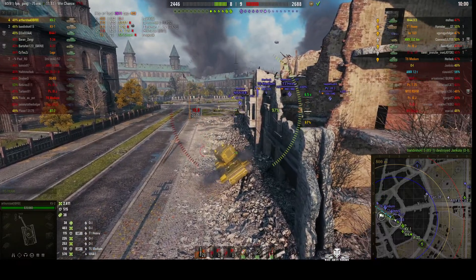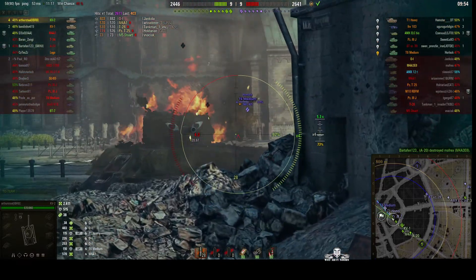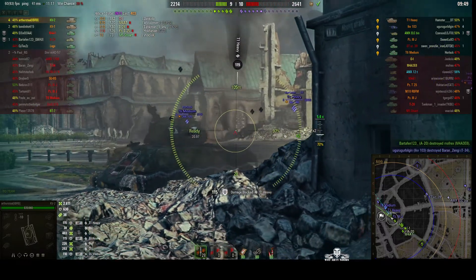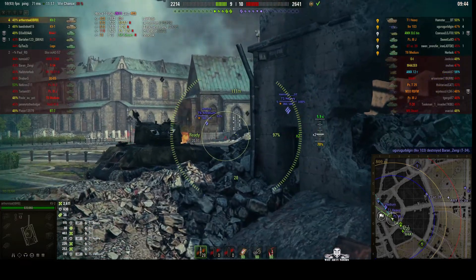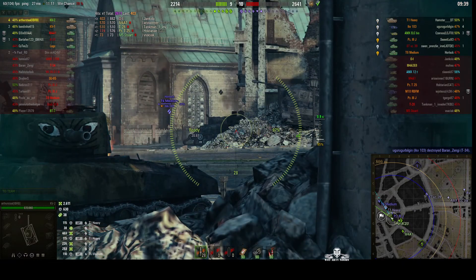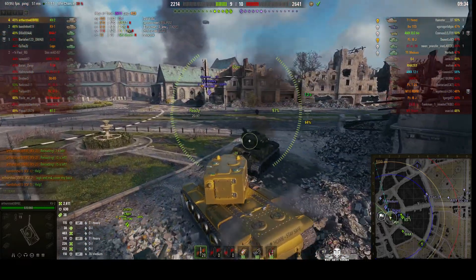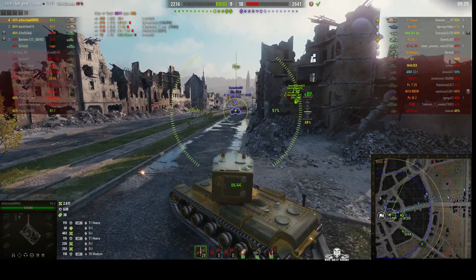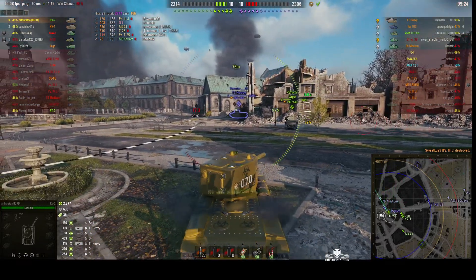Their EZ-8 makes the first attack but gets wiped out by our A20. Note how they all pull away before Arthur Stahl arrives at that corner. The skin on that EZ-8, by the way, is another of Rusty's creations - the same person who created the skin for the coronavirus KV-2. It's actually an authentic copy of an EZ-8 skin from Korea. Arthur then derps the Panzer 3J out of existence.